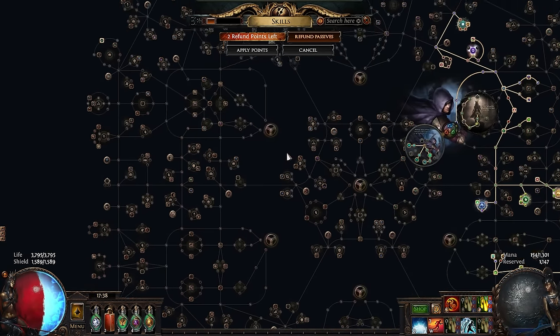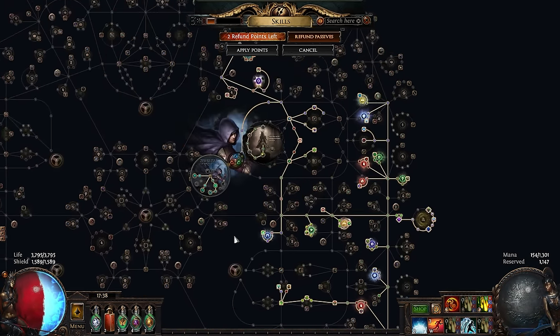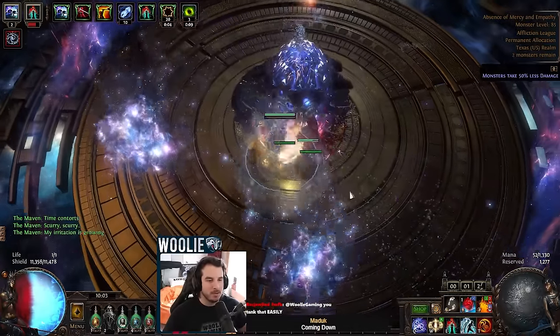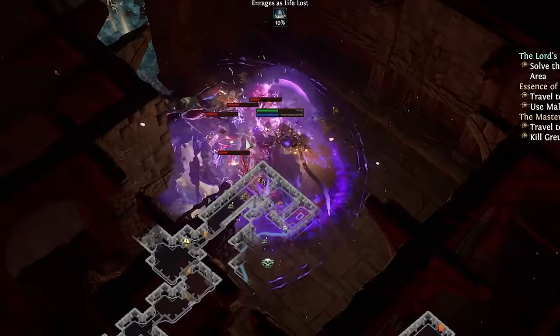The Determination and Grace auras are your best friends — use them. Yes, you'll lose some damage, but it's well worth the price to not die.